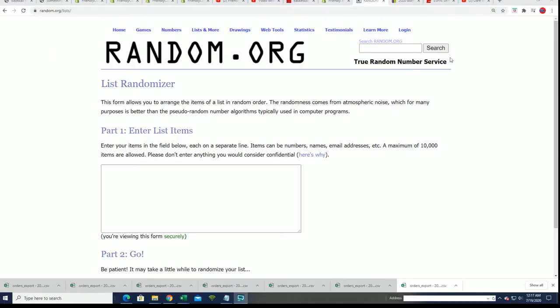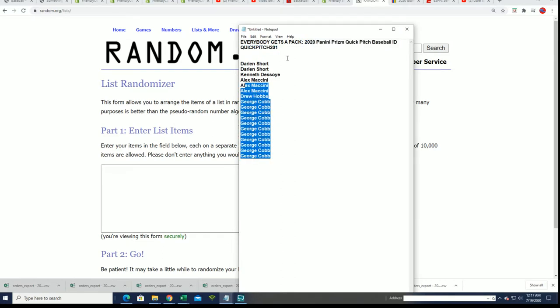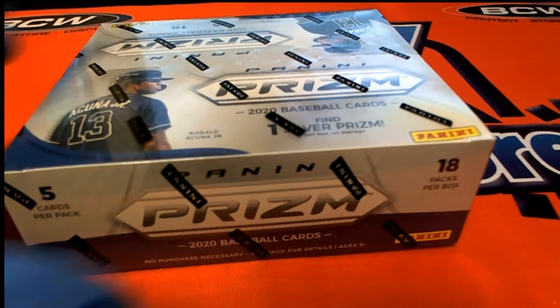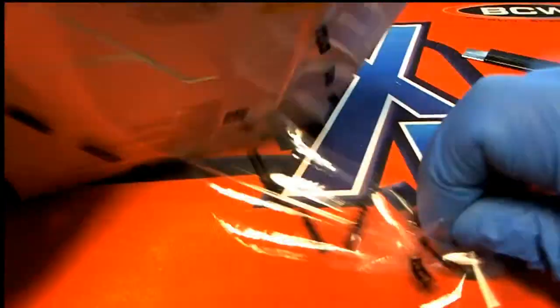Good luck in the box break everybody, this is a pack rip. We're gonna determine who gets what pack — everybody's gonna get a pack. First thing I'm gonna do is rip this baby open, shuffle the packs, then we're gonna do a quick random.